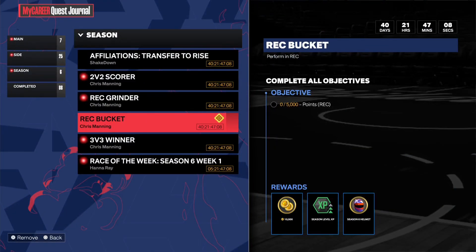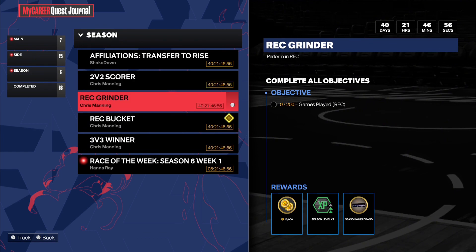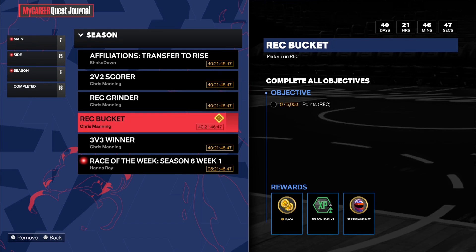By doing that, it would also be beneficial to you to try to defeat all four of these — really just try to stick to two. You can knock out the rec one by simultaneously doing them together. Then you see the other ones like the 2v2 and the 3v3, and from there you would just be pretty much going to the park, and that's the only way you can activate it.